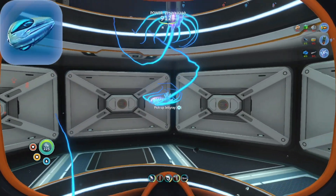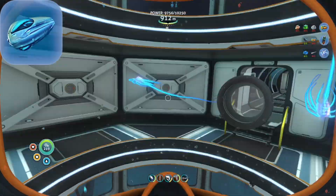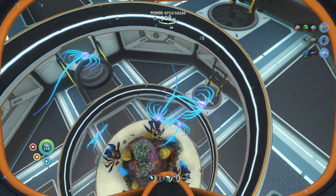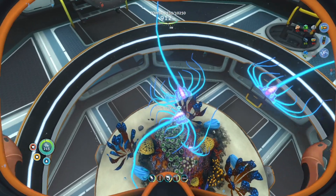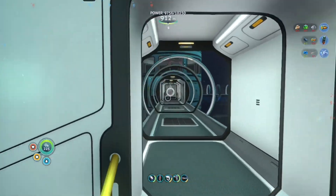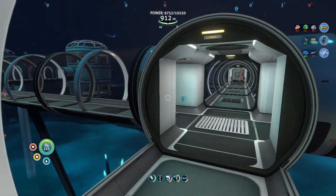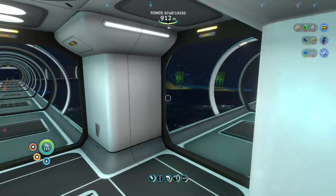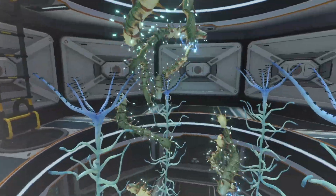And then over here we have the jelly rays. I love the jelly rays. You can let them out and they're completely passive — they're not going to hurt any other fauna. But they make this beautiful ringing, singing tone that is just really cool in my opinion. I've spread them all out around outside of the base too, kind of like I did with the gasopods. A lot of the fauna that you can hatch from these eggs — like the more aggressive ones — will just attack the other stuff outside. Like if I let a crab snake out, I haven't tested it but I'm pretty sure they'll attack other things.